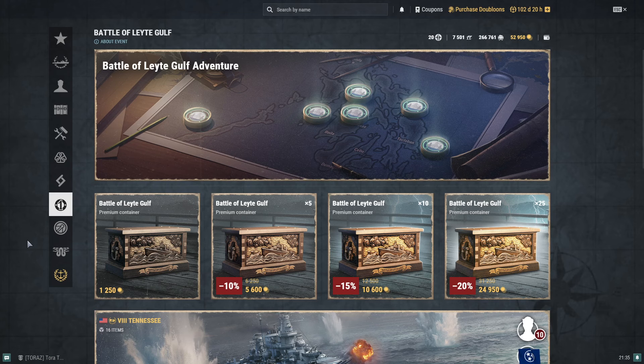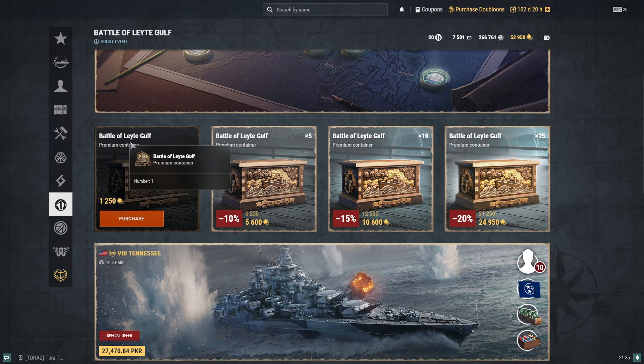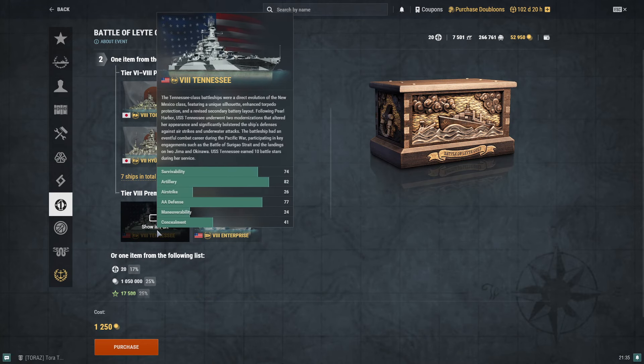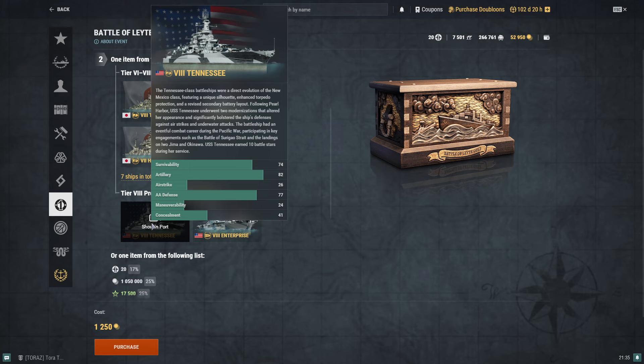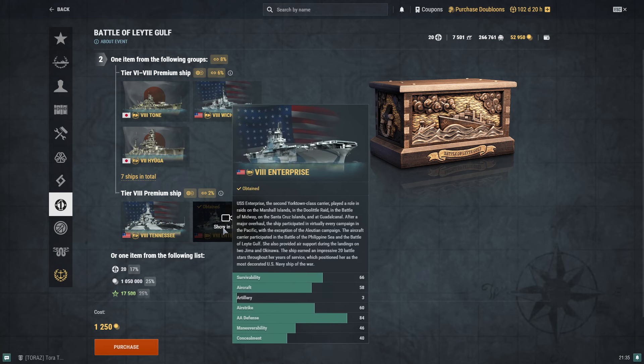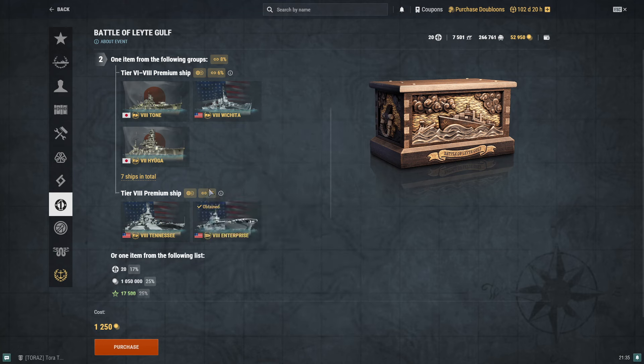To get Enterprise, you have two options. The first option is going to be a bit expensive and relies on luck — I would not highly recommend it. It involves these Battle of Leyte Gulf premium containers, which have a chance of containing Enterprise along with Tennessee, a newly released American battleship. Unfortunately, the chance is only two percent.